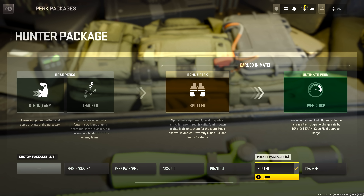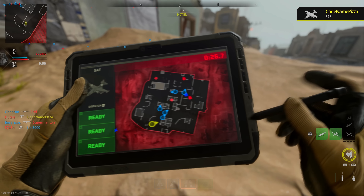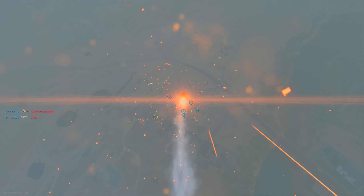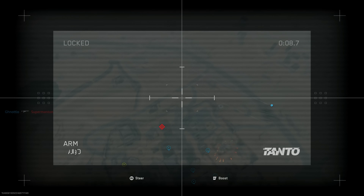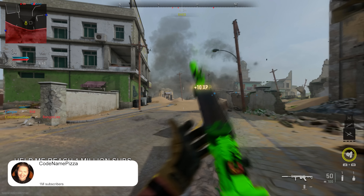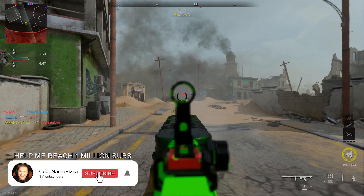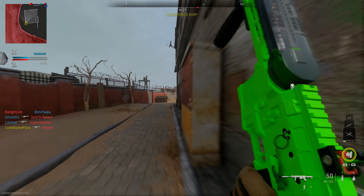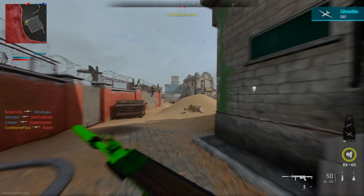The hunter perk package allows you to use equipment really quickly, and the tracker perk lets you see enemy footprints, making the game super easy when you jump in. The spotter perk lets you see enemy field upgrades and killstreaks through walls, so you'll never run into a claymore. You can customize these perks, but straight off the bat when you launch Modern Warfare 2, this is what I recommend for the preset packages. Let me know in the comments if any of these work for you, make sure you subscribe to the channel, leave a like, and I'll see you in the next video or livestream. Peace out.